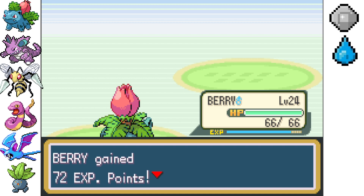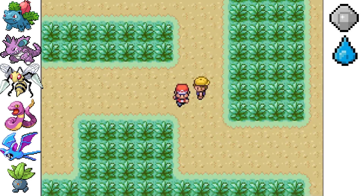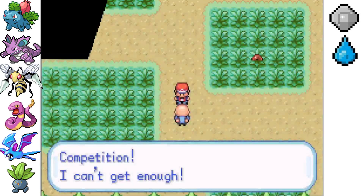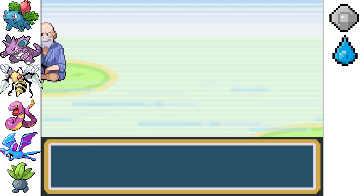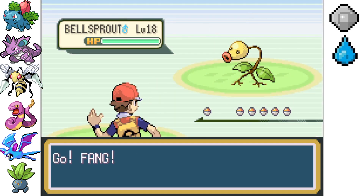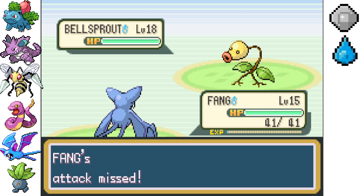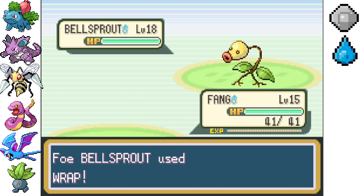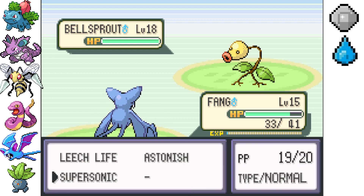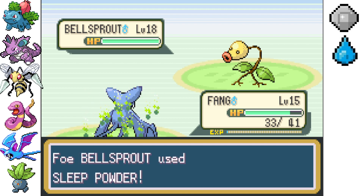All right, seven to two. Not a lot of experience for the other two, but it's something at least. Looks like there are three or four more trainers. Next up is a Bellsprout — Fang should be okay with Bellsprout, although Supersonic missed. He's going for Wrap — oh, that's a bit of damage. Fang is pretty weak with low defense. And a Sleep Powder too.